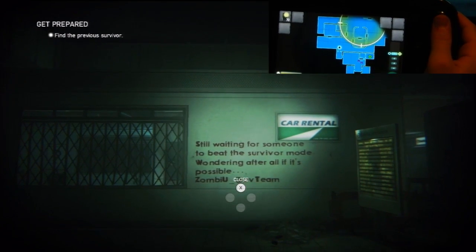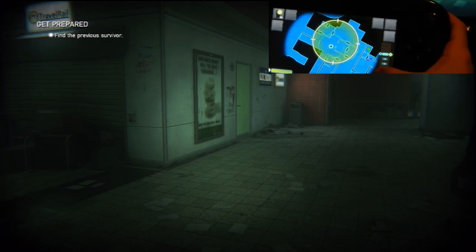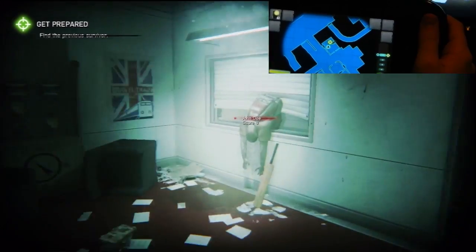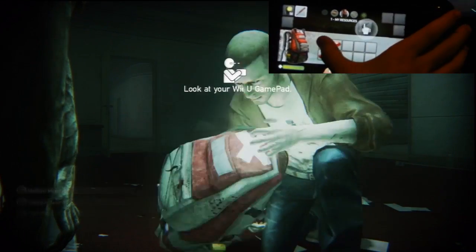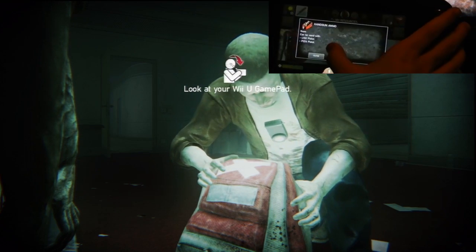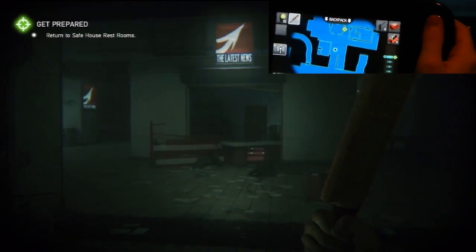Still waiting for someone to beat the survival mode, wondering if it's possible. So I wonder how long ago they put that up. And it's wanting me to do the little scan that I showed you — there's a zombie up here through this door and to the right. It's pretty nice to be able to tell where they're at. Look at this bat — rawr, boom! Give me my backpack. Now it's showing me that I can be the backpack — I can drag the gun over to the area. This is a medium med pack, and this is some more bullets, so I'm going to put those in my inventory. Because last time I didn't, and I kind of screwed myself over and died a thousand times — actually like eight times in the first couple of missions, which was ridiculous.